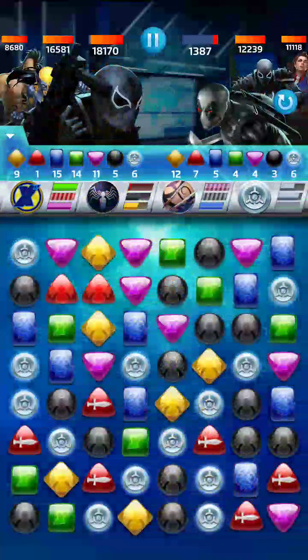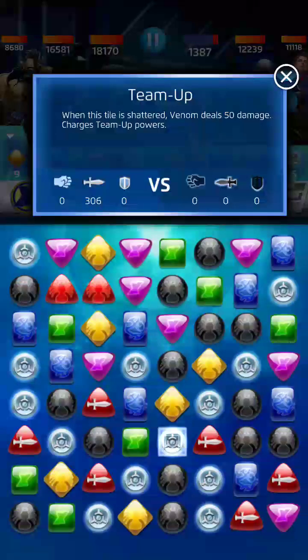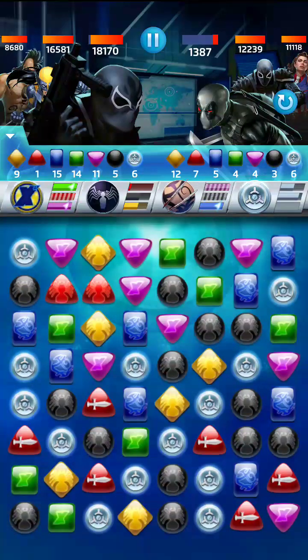They got yellow — they got yellow again. They have enough yellow to play Agent Venom's ability and that is not good. We have just no red at all, which really is too bad. Venom matches team up. What can we do? We're just going to get hit by this. We could play green and blue back to back to work on Agent Venom, but I really don't want to do that yet.